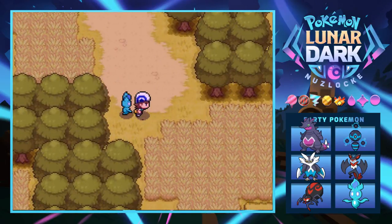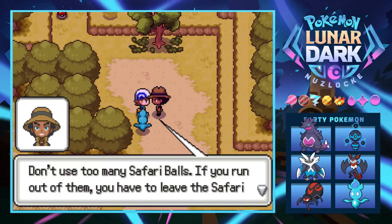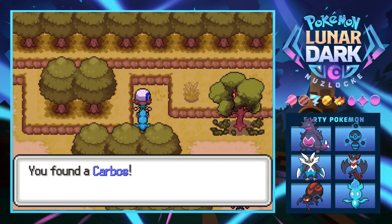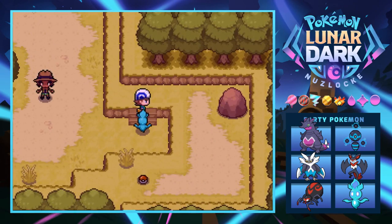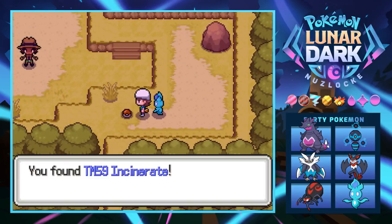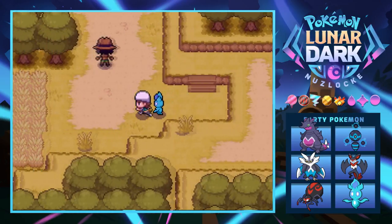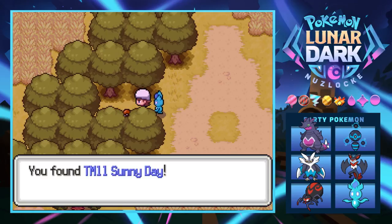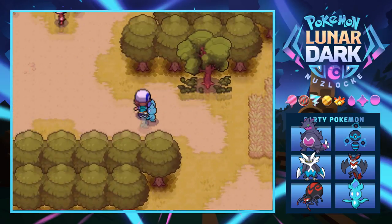We put Jeffrey in Box 1 - that's our encounter here - but we can explore around a little more. Some Safari helpers warn us that if we run out of balls we have to leave. We grab a Carbos, which is really nice - that thing was high enough level to add to the team right now. We already have a fire type with Ronja. We also find TM59 for Incinerate and TM11 for Sunny Day.